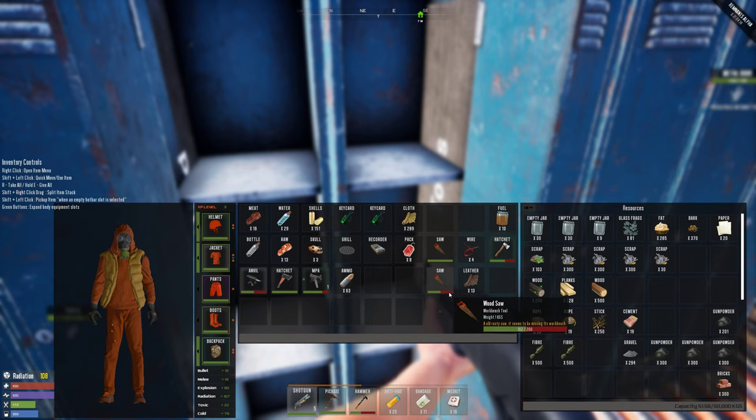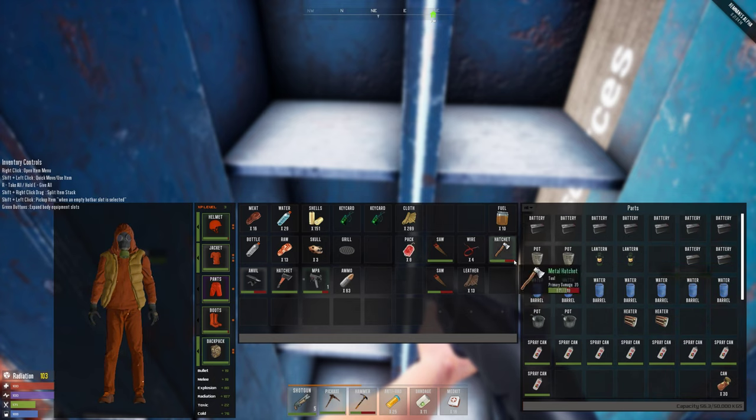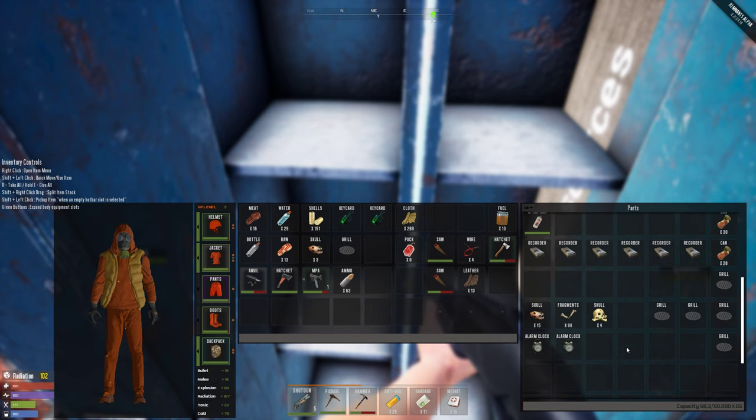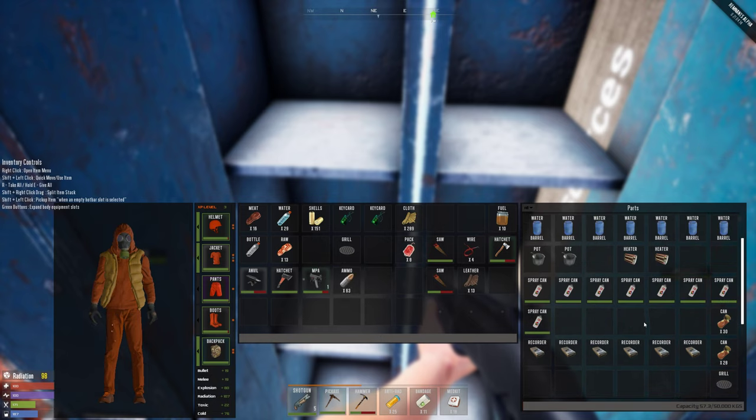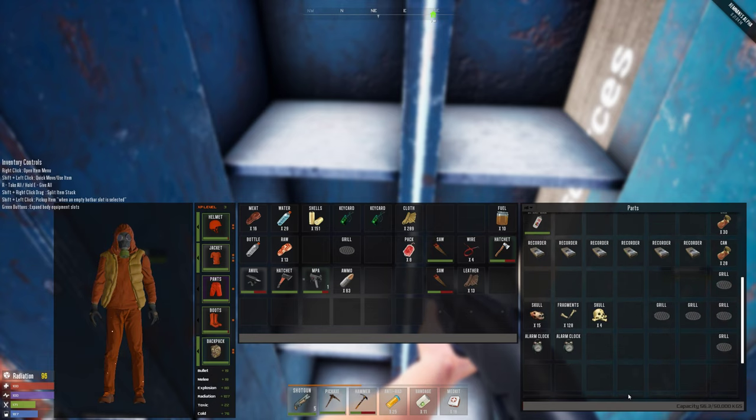A tape recorder. An anvil — I got another anvil. I don't know what those tape recorders are good for. Scrap all. We have more bones. A new hatchet — another hatchet. Another grill. And the name wheel — come on. This locker has those things. Some of those guys have some new tools — actually they are not new. This one is regular, this one is green, and this is better than this one, so I'm gonna scrap this one.